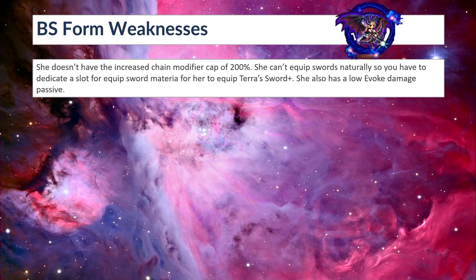What are her weaknesses in Brave Shift form? She doesn't have the increased chain modifier cap of 200%, so even though she has innate dual wield and 150% MTDW, she doesn't have the chain modifier — so there's no incentive to dual wield unless you want to equip two weapons. She can't equip swords naturally; you have to dedicate a slot for equip sword materia for her to equip Terra Sword Plus for the evoke damage. She also has a low evoke damage passive, which is just 30%.